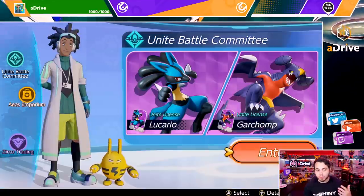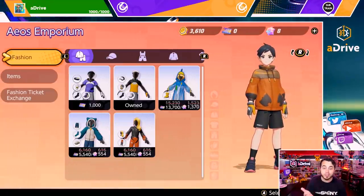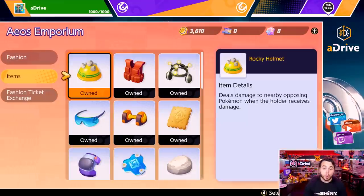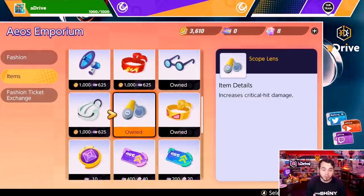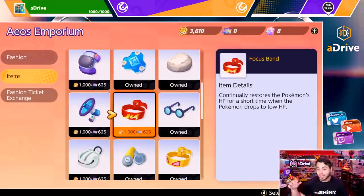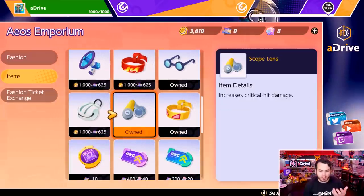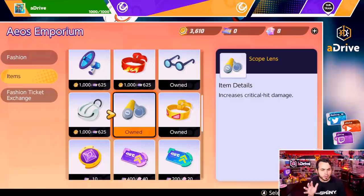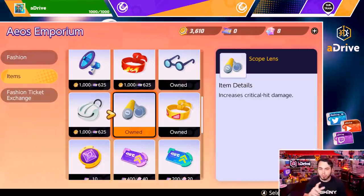The next type of currency is called Aeos Tickets. Those tickets can be used for a handful of different things, but primarily to buy fashion items or held items. You can use coins or tickets to buy these different held items. I highly recommend looking ahead in the Battle Pass to make sure you know what you're going to automatically unlock — for example, I unlocked the scope lens automatically just by playing the game.